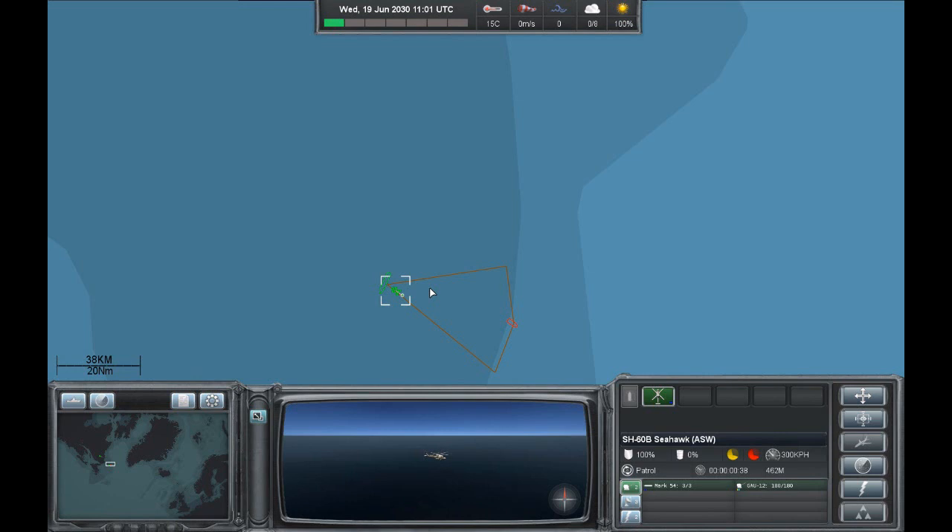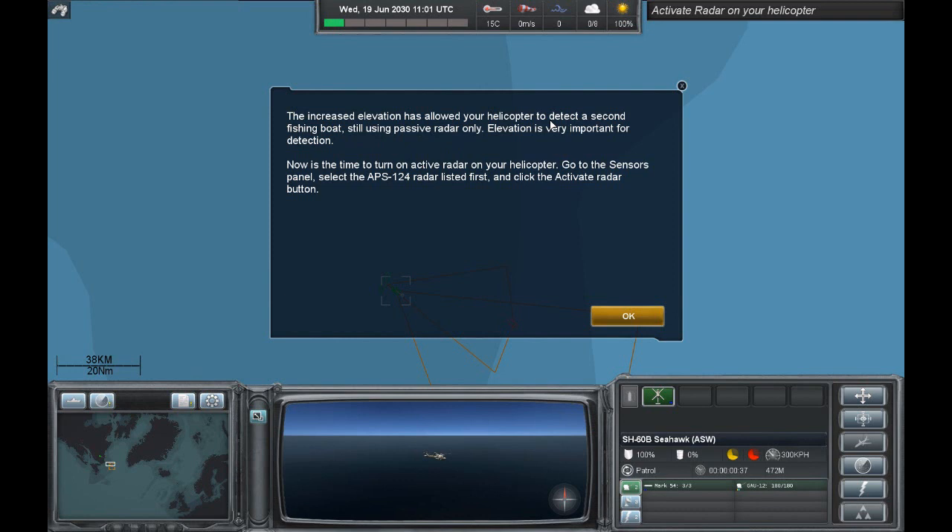The increased elevation has allowed your helicopter to detect a second fishing boat, still using passive radar only — I don't have it switched on. Elevation is very important for detection. Now is the time to turn on active radar on your helicopter. Go to the sensors panel.